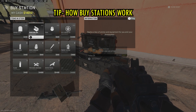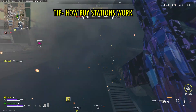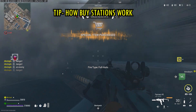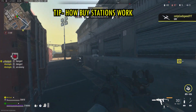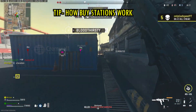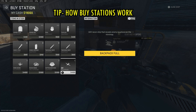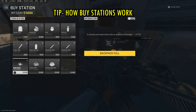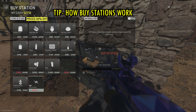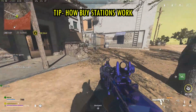Buy stations have a limit to how many items you can buy, as indicated in the top right of each item. All buy stations offer armor plates with no purchase limit and one UAV, but each buy station is unique in everything else it offers — varying from satchels to revive pistols and anti-armor rounds. Even though the UAV limit is one, I've had instances where my teammate could buy one shortly after me, suggesting some sort of timer. During a fire sale, however, you seem to be able to buy as many as you can afford.